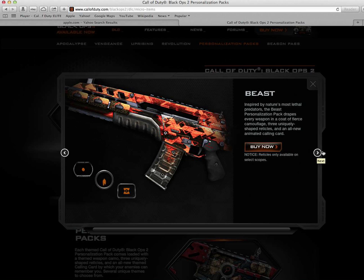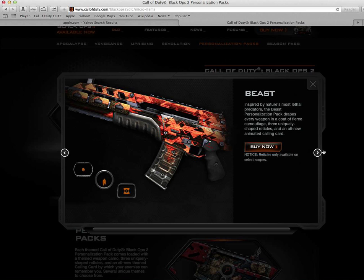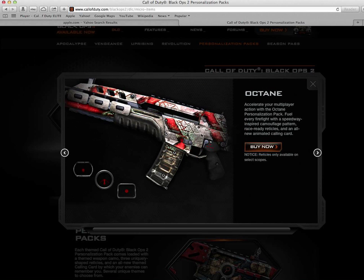The fourth and last camo is Octane. The reticles are my personal favorite on this one. It looks like they were kind of going off of Beast with the triangles, and it still seems like with DLC 2 they were adding the same style but with a different artistic approach. The camo is good, but this would be my second favorite overall. I'm honestly most into the Weaponized 115 camo.